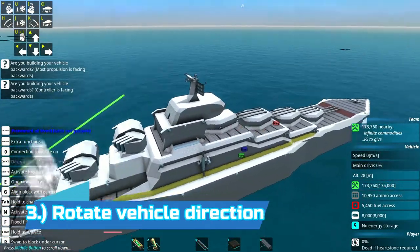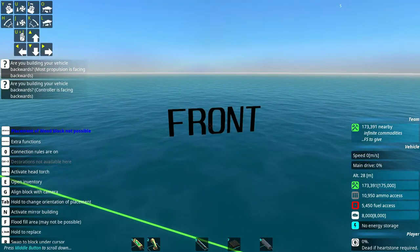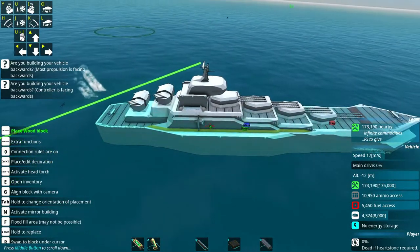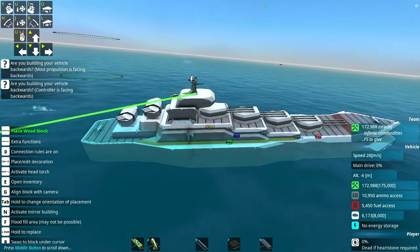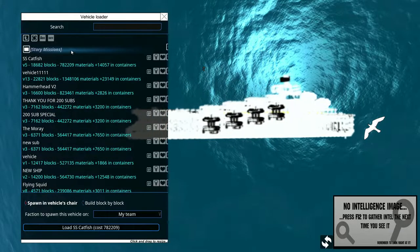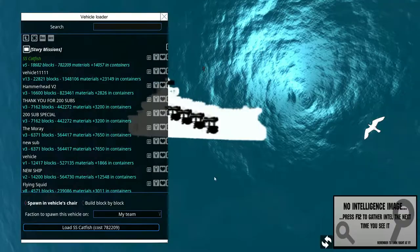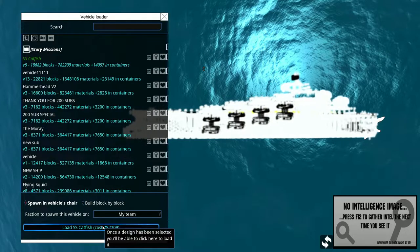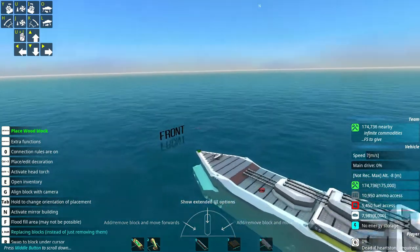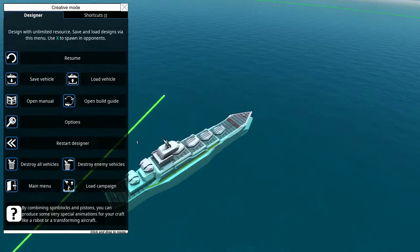Up next, we have a rather simple one. Have you ever just been building an awesome ship that you're so proud of — like, look at this thing, I've never built something so beautiful — and then you realize you've built it backwards? I know this has happened to me a couple times, and it kind of sucks. But once you know the fix for it, it's really not too bad of an issue at all. In order to fix this problem, all you need to do is when you load in the vehicle, hit the two swirly arrow signs in the bottom right. Hit that twice and it rotates the ship 90 degrees twice — a total of 180 degrees — and it changes the whole direction of the ship. So don't worry about building your ships backwards, because you can always just change it.